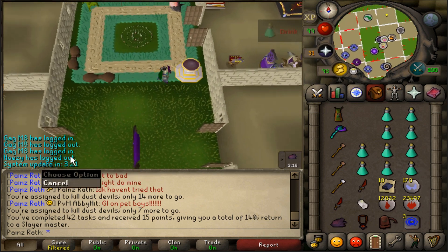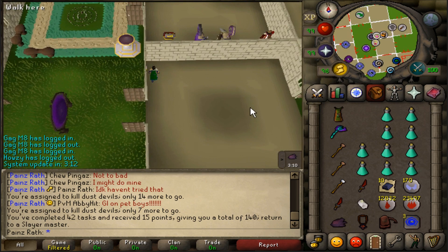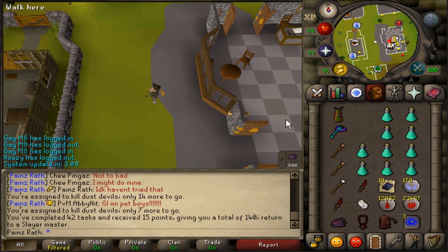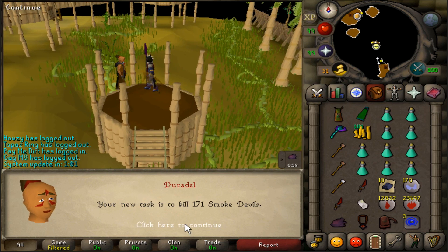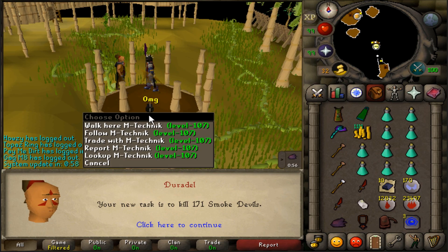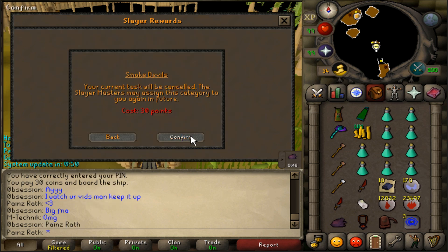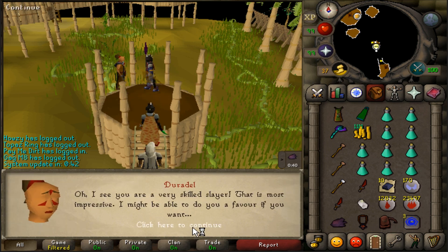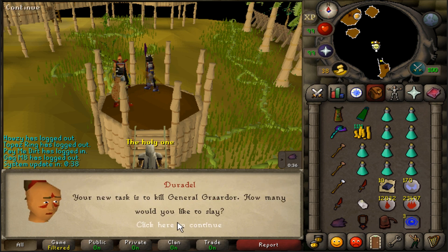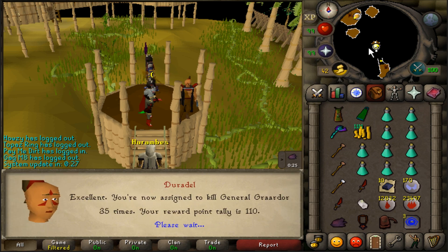Just finished my dust devil task — didn't get any shards or totem pieces unfortunately. I'm going to try and get this task back to back because the Skotizo pet is coming out in like three minutes, and you can also change your slayer helm now. I really want more totems because I only have one in the bank — so embarrassing. Duradel gave me smoke devils, which I'll probably cancel, and then gave me a Bandos task — come on Duradel, the Skotizo pet is out!